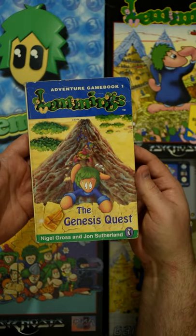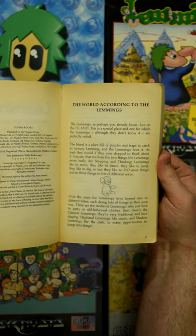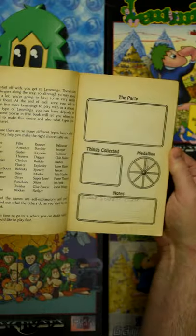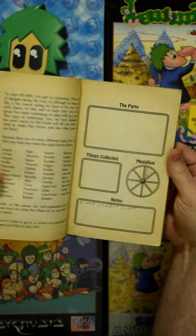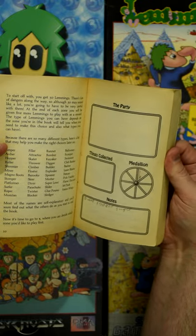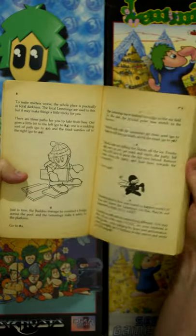Lemmings: The Genesis Quest is a retelling effectively of Lemmings to the Tribes, as you have to go around and find the 8 parts of the medallion. To do this you're going to have to jump around from paragraph to paragraph, solving puzzles and working out which Lemming to use in each situation, as when you start a zone you'll have to pick which Lemmings you want to take with you.